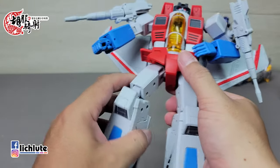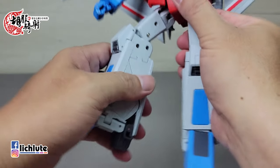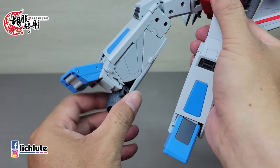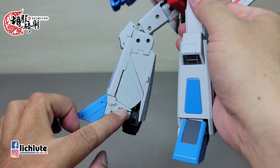手掌中间有一个可以握武器的设计，但是它并没有附带其他的武器，或许之后会有相关系列推出配件也说不一定。手臂做插腰的动作也非常简单，裙甲可以往前一点，前踢的幅度不算很大。前后有侧踢，膝盖有齿轮关节，脚踝也有接地性。变形的时候这一块会转到前面。